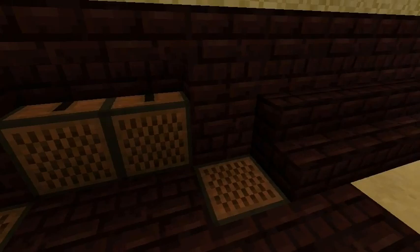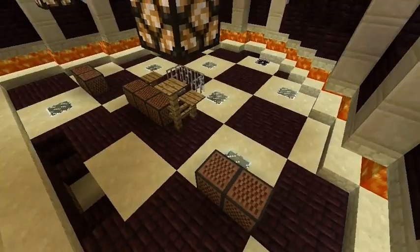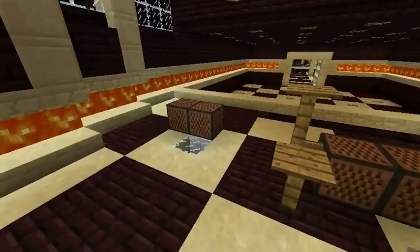These jukeboxes can either be accessed from the front or up here on the stage. Now the stage — we have the drummer, guitarist, and pianist.